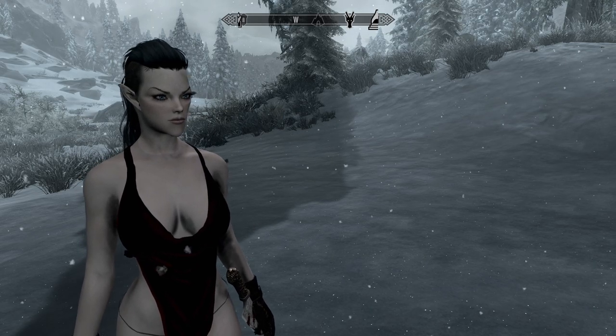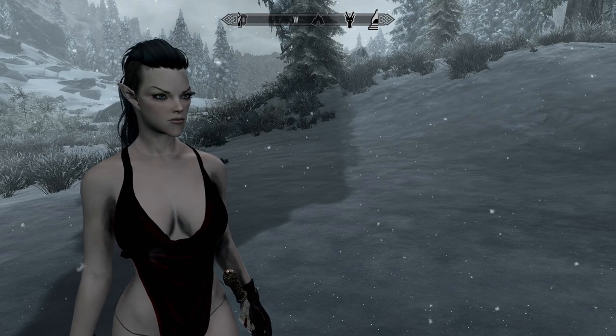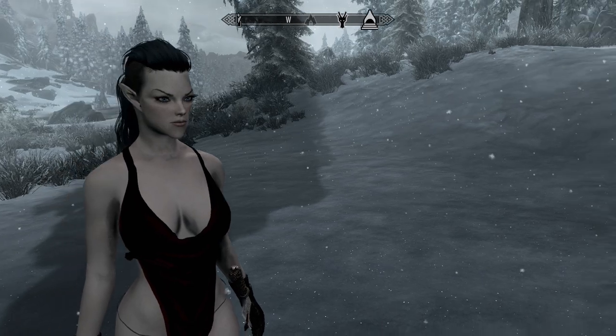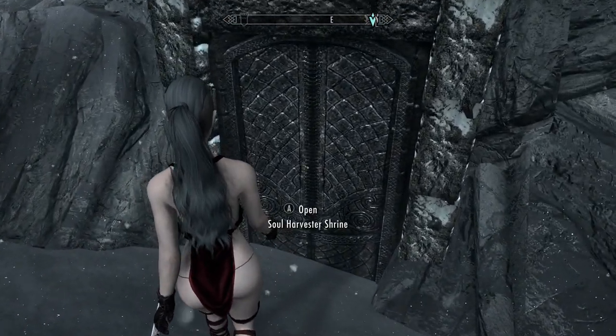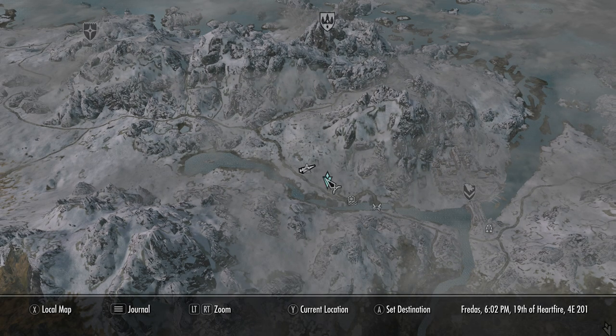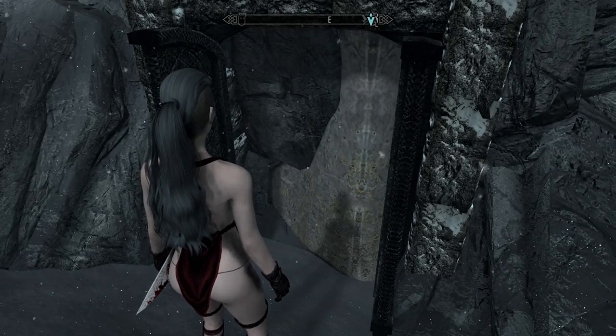Hey everybody, pop on top here. Welcome back to some more Skyrim Special Edition mods. Today's mod is the Soul Harvester, which is a two-handed scythe weapon added to the game. We're going to get that weapon by going to the Soul Harvester Shrine. It'll show up on the map — it's kind of west of Windhelm, essentially just on a hill. We're gonna go in here together to see if there's combat and give you the full Soul Harvester experience.